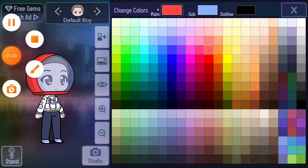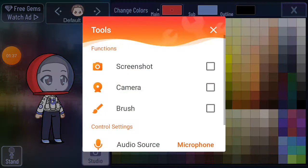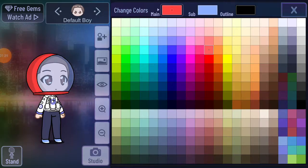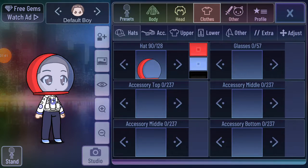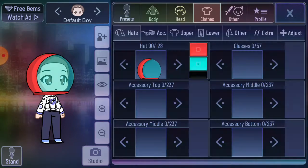This can be the impostor, so I like that. I think this is the Among Us kind of color - and the hat, yeah.